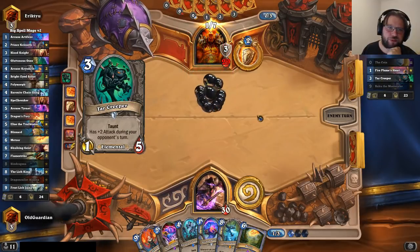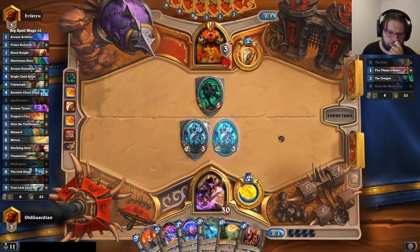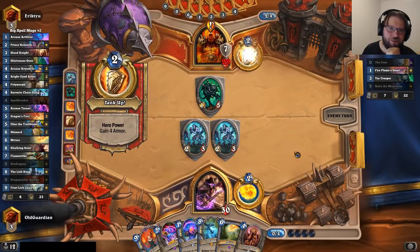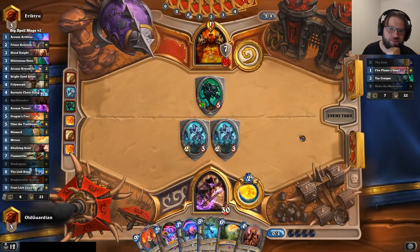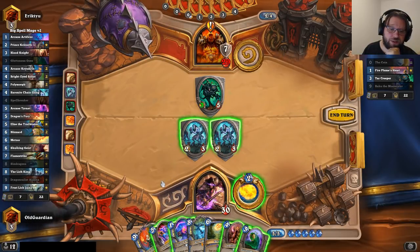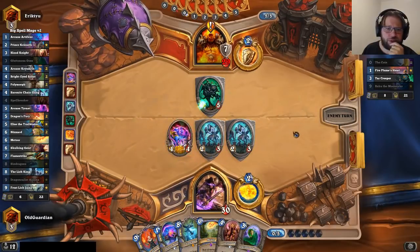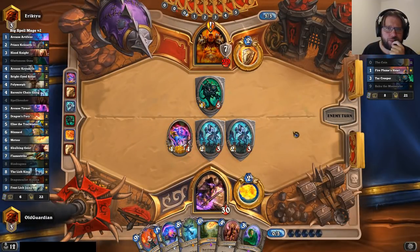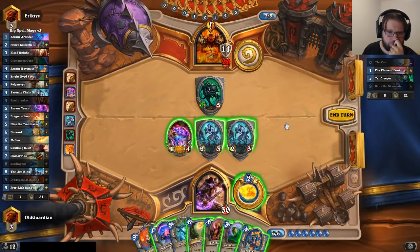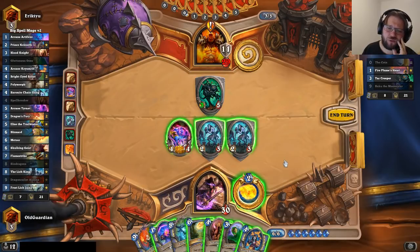He kept all his cards, so Quest Warrior should have a pretty decent hand. These can't even get past a simple Tar Creeper. I kind of have the option to silence the Tar Creeper and just try to start pushing, but I don't feel like that's going to help me. I think I'm going for a Tyrant here. He's still has the coin, so Keysmithing a Counterspell isn't very effective.